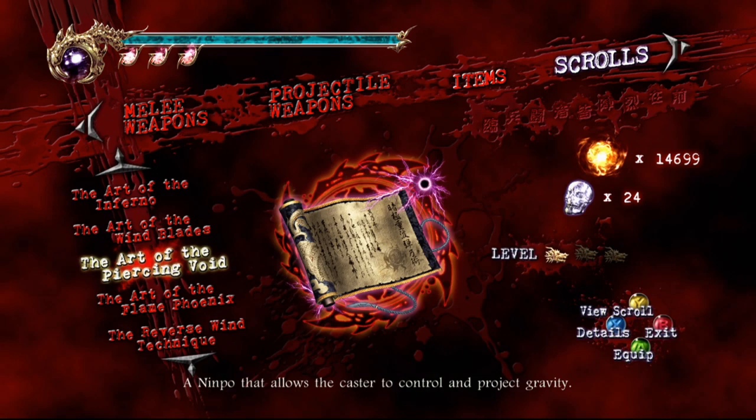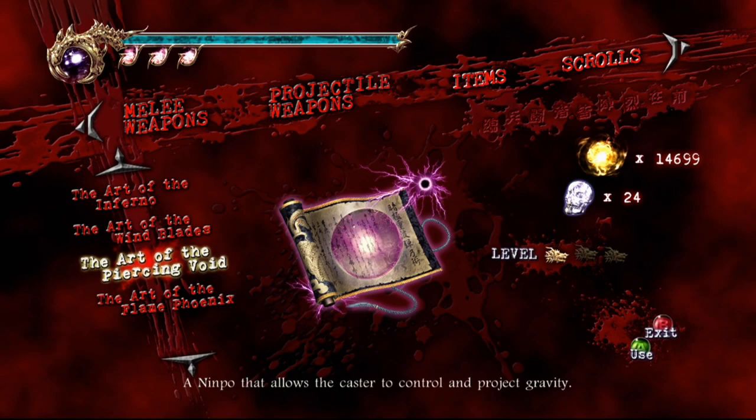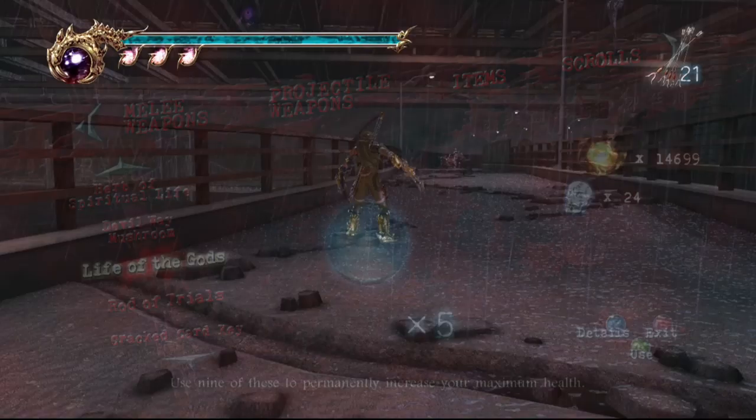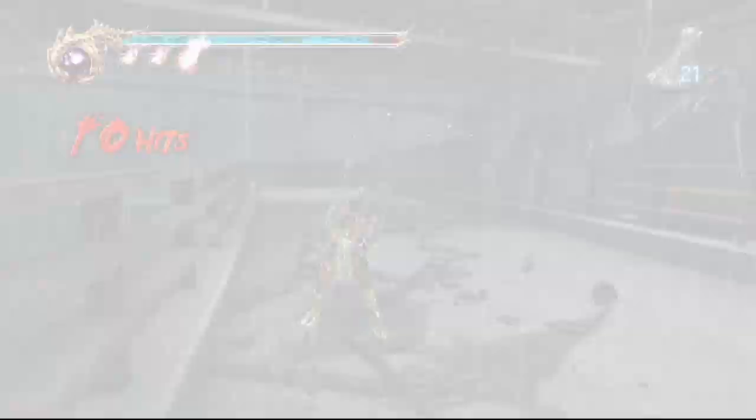Let's go for Art of the Phoenix and upgrade it. I've got to use my Jewel of the Demon Seal. Actually, if you look, you said Phoenix, and then... Art of the Piercing Phoenix - I'm surprised that's a move Ryu has.